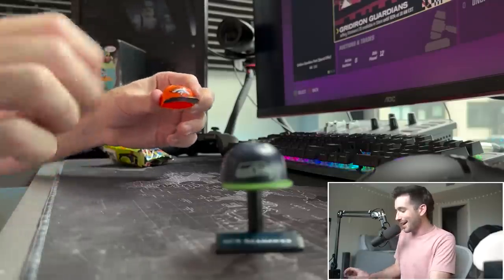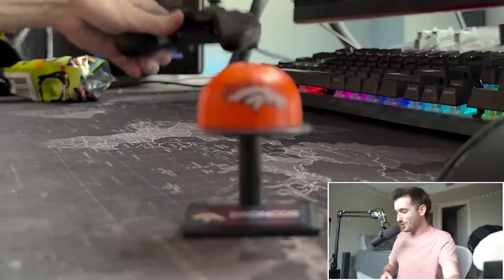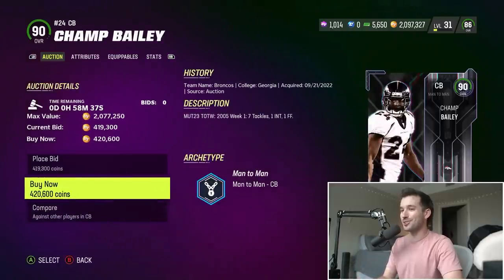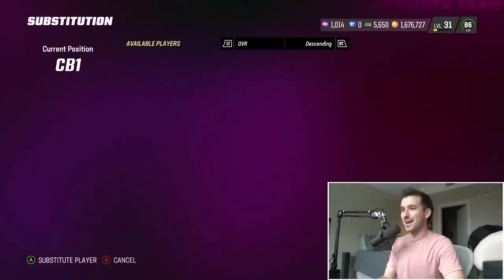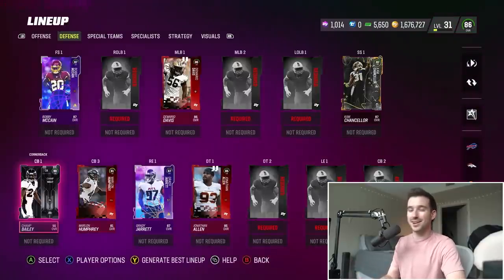We got the Denver Broncos — the orange Broncos hat looks pretty sick. One of my favorite cornerbacks to ever play the game — 90 overall Champ Bailey — is gonna be our second 90 overall. Remember, we only get two of them, so we can't add another 90 to the team. We've got Christian McCaffrey and now Champ Bailey, and I'm pretty certain he's gonna end up being our cornerback number one.